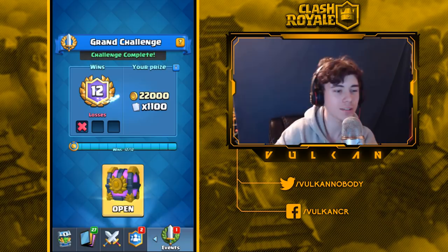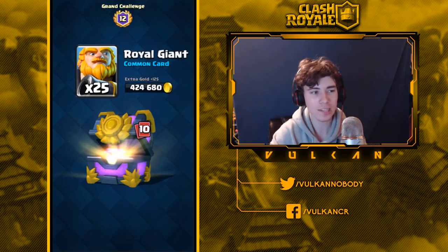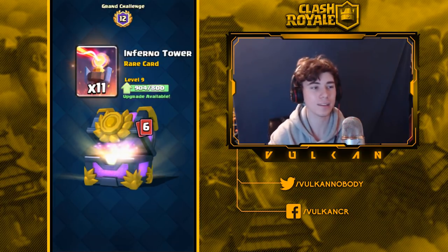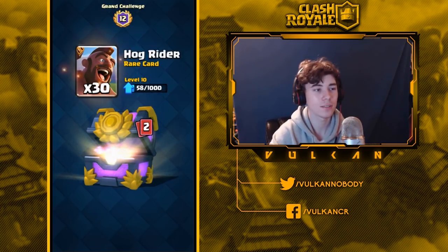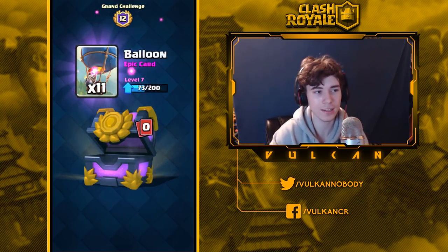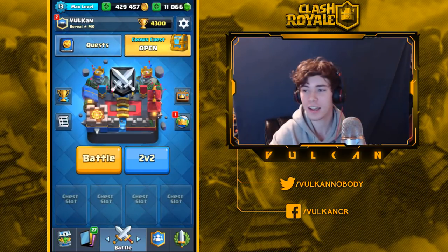Okay GG — I'll just open up this chest and end the video. Ooh, 22,000 gold. Two Three Musketeers, 15 Bats, 25 Royal Giants, 60 Cannons — nothing here is good so far, just getting some gold. Ooh, I like that Inferno Tower. 13 Flying Machine — probably one of the worst cards in the game. 16 Furnaces, 29 Heal, 30 Hog Riders — I love the Hog Rider, that's great. 809 Minions just turns into gold and 11 Balloons, which is perfect because it's my highest Epic. Thank you guys so much for watching — I hope you enjoyed the deck, feel free to try it out. Vulcan out!